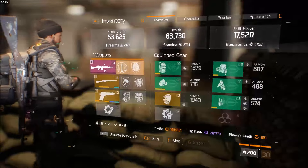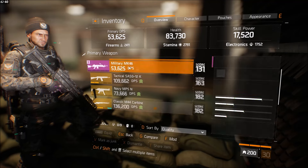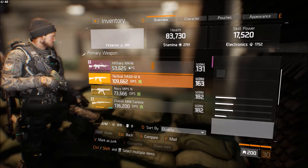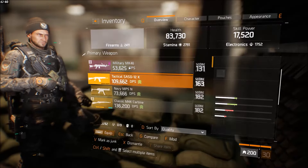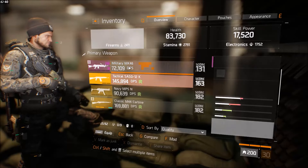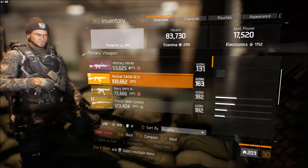I'll show you the glitch. I'm just going to run through these multiple times, and the idea is it's going to stack competent over and over again. As soon as you use a skill, all of those stacked competents are going to multiply your damage.